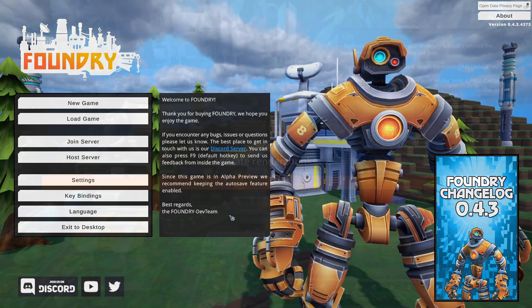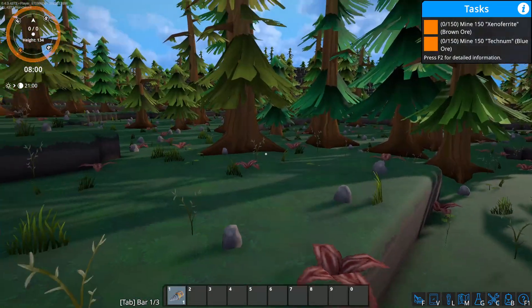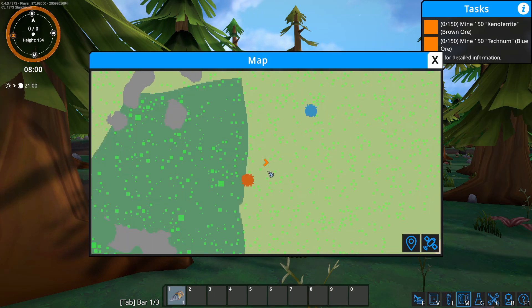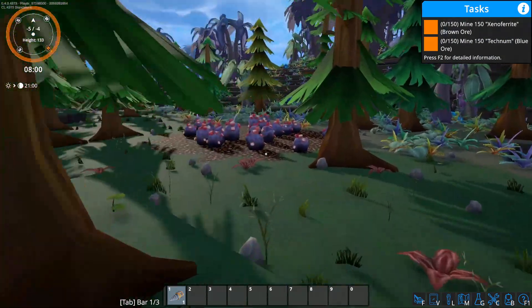Let's dive into the game. We're coming in and you can see this is a voxel-based game. The sky looks absolutely beautiful. Here we have the map — we're starting with the map and we have the proverbial copper and iron, called Xenopharite and Tecnum in this game.